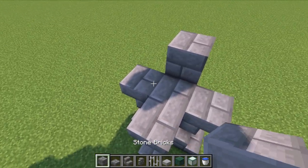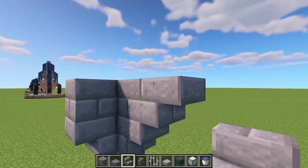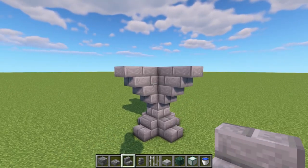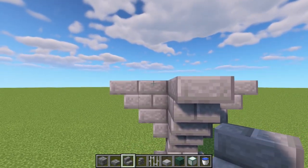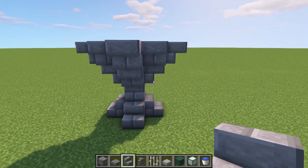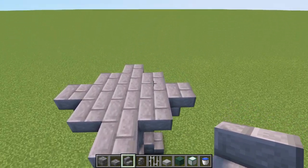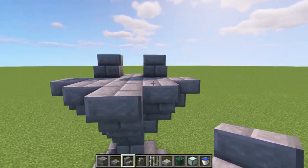On top of those, place four blocks. Then add an upside-down stair facing outwards from the front all the way around. Pick a side to face and put an upside-down stair here and here, then go to the opposite side and do the same against those blocks so they face opposite directions.